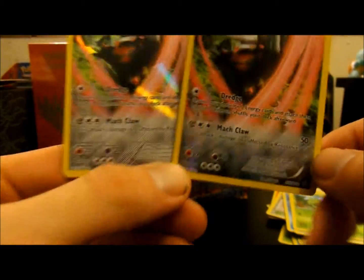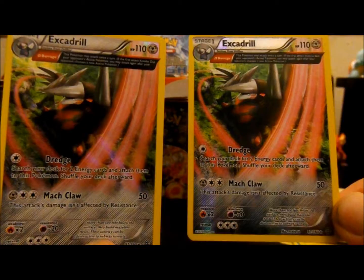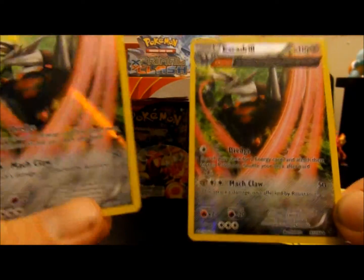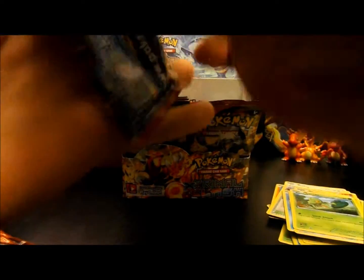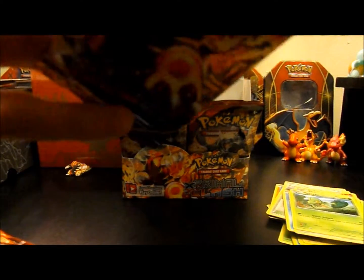So we have the same card as a Reverse and as a Rare Holo in both these packs — there's the Holo on him, and then that's a Reverse. That's actually pretty freaking cool that this Excadrill double-pulled like that, and it also has Brace. That's pretty freaking neat — how many times does that happen in these kinds of packs? That's actually really freaking cool.